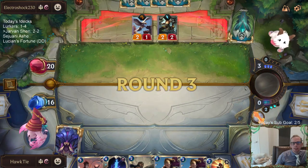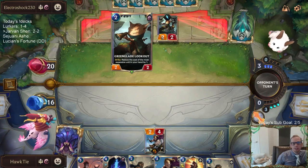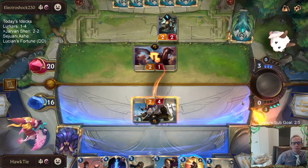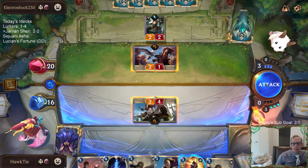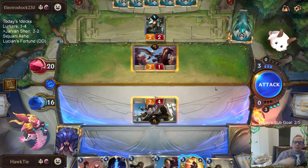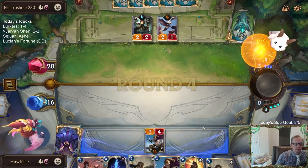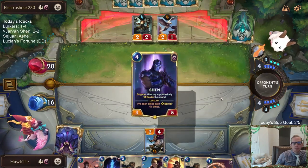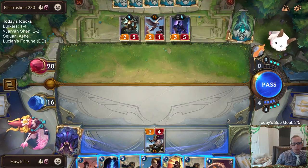Greenglade Lookout — I forgot about that card, how it just got buffed. We should play some more Greenglade Lookout. That's honestly a good card — that cost reduction is really valuable. I think that's a good card. I think I may just pass here. Especially when I play some more Brightsteel Formations. Brightsteel Formations looked good.